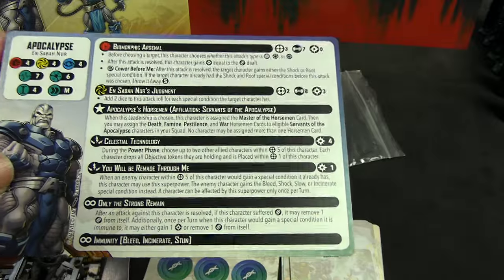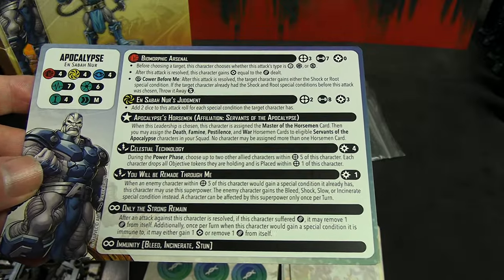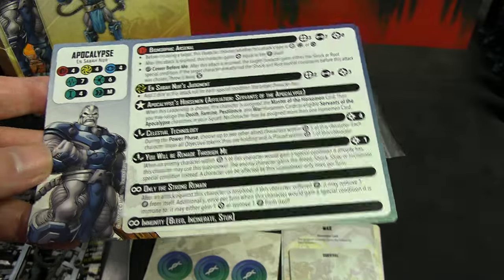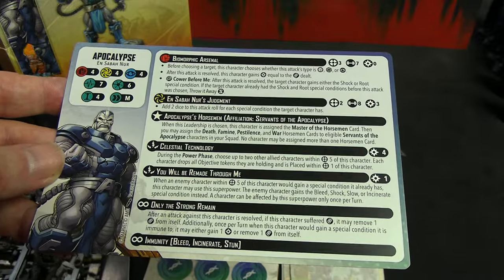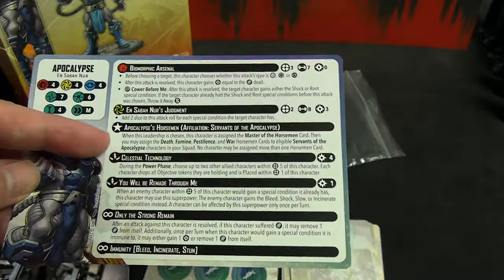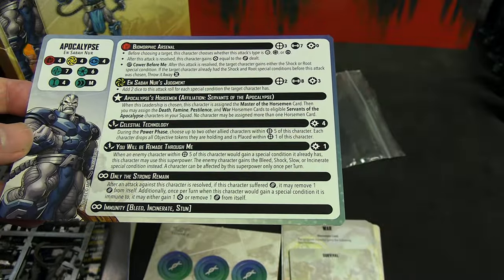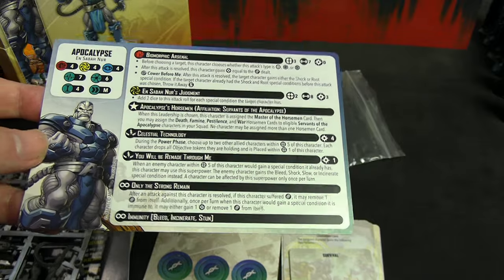His spender costs three power for eight dice, and you add two dice for each special condition the character has. That's his affiliation bonus. When this leadership is chosen, this character is assigned Master of the Horsemen, then you assign Death, Famine, Pestilence, and War to the Servants of Apocalypse — you can find which characters are eligible online on the Atomic Mass Games website. No character may be assigned more than one horseman card. For four power during the power phase he can select two characters within five to drop objective tokens, placing them within one of him.